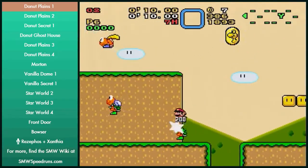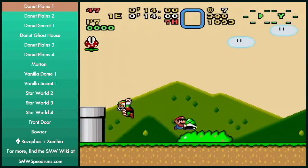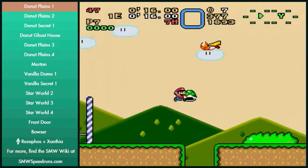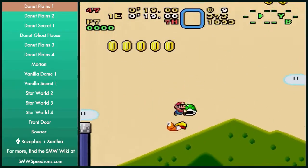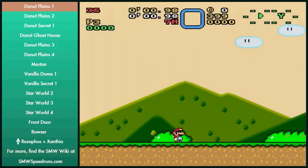There are no required shell jumps. This one is just optional — it saves 35 seconds. Yoshi is not allowed. You can also bounce off of that guy, but then it's a luck jump.